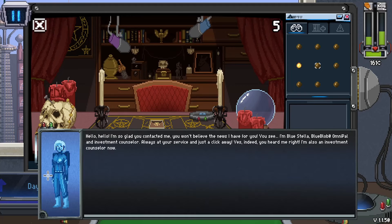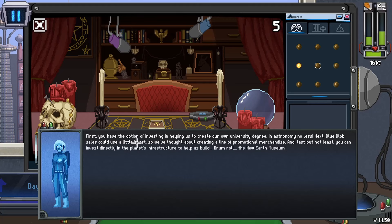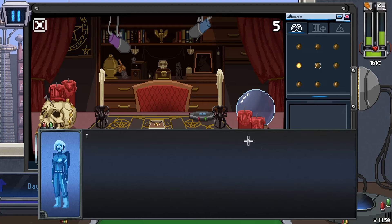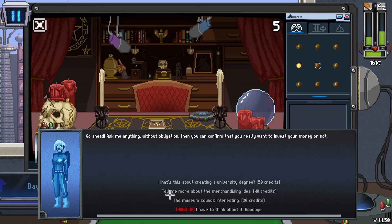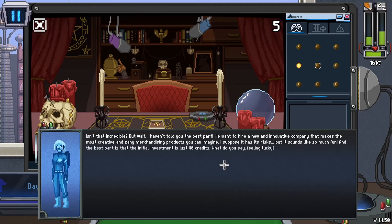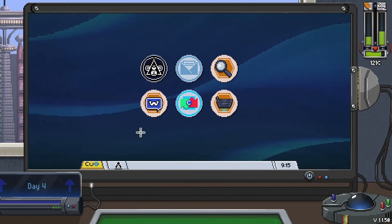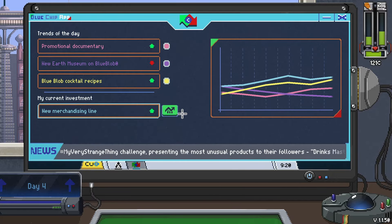This is our little personal assistant, kind of like an Alexa but with a little ChatGPT to it these days. Here are our first investment opportunities: create their own university degree in astronomy, a merchandising idea, a museum. I'm just going to do merchandising - I don't really understand how this works, but I'll throw a little money at it. Now you can follow how the stocks are doing on this page - our new merchandising line supposedly is going up.